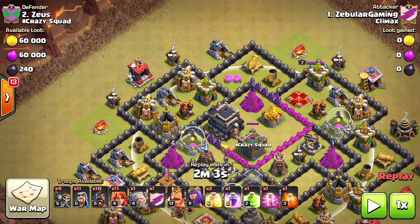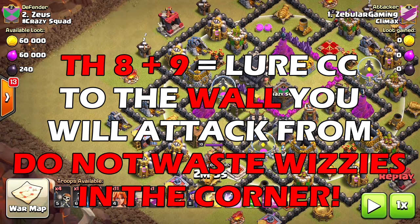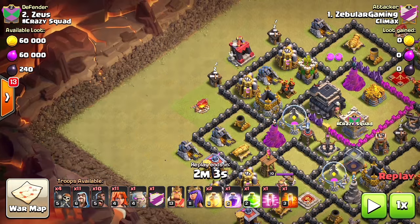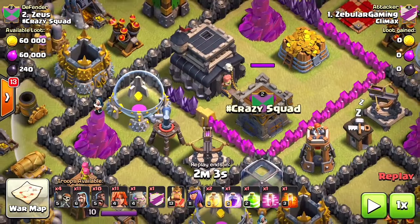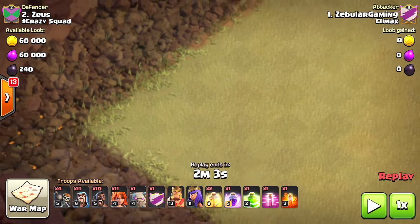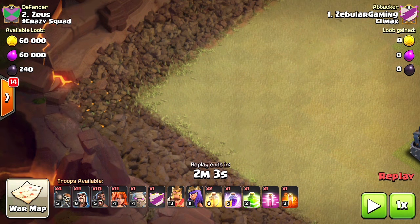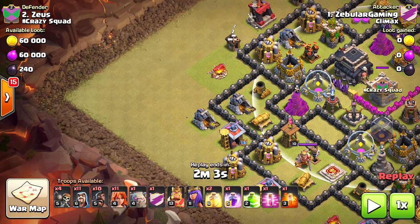This is super important — for Town Hall 8 and 9, you need to lure Clan Castle troops to the wall that you are gonna attack from. Do not lure them to a corner. Some people lure it all the way to a corner and then drop like 20 Wizards on there, which is a really bad idea because you are wasting Wizards. You have Golems for a reason — they are the tanks.